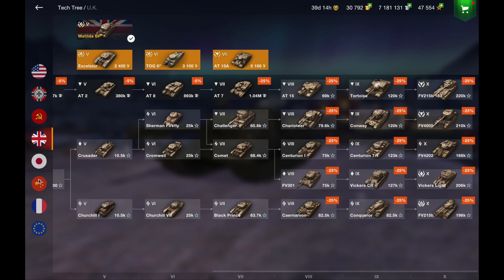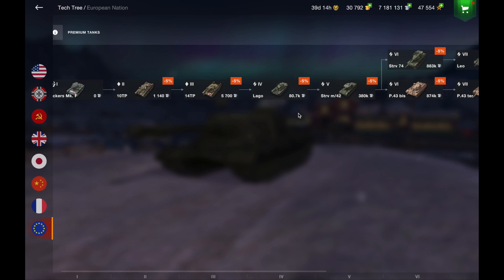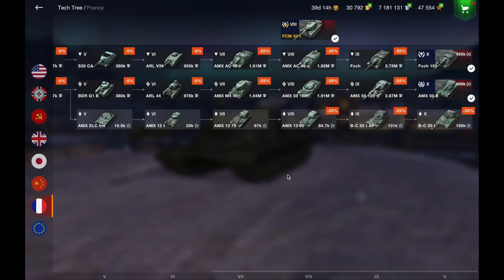For the European tech tree, both the Kranvagn and the Progetto 65 are definitely up for the grind — amazing tanks. The Cromwell, Emil 1 are good, and the Emil 2 is very meh, but the Kranvagn itself is amazing — I have a review for it. The Progetto 65, if you're a medium player — the Standard B and the P44 Pantera are all amazing tanks definitely worth the grind. Amazing mediums with auto-reloaders — beautiful tanks.